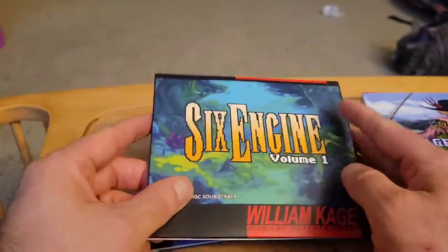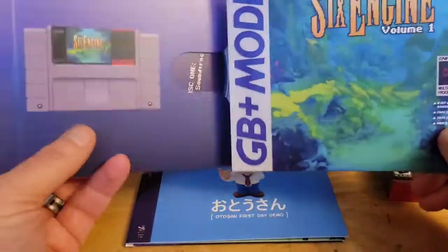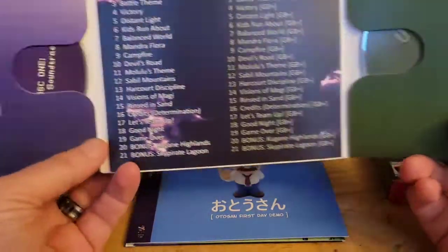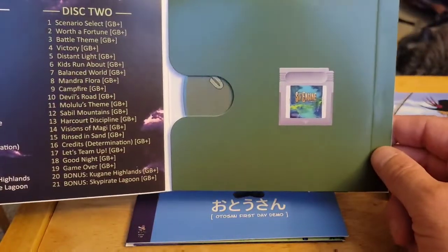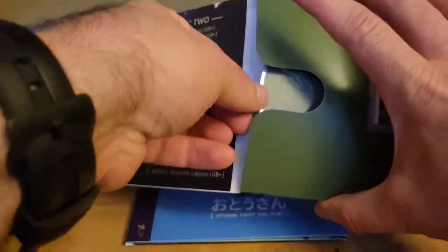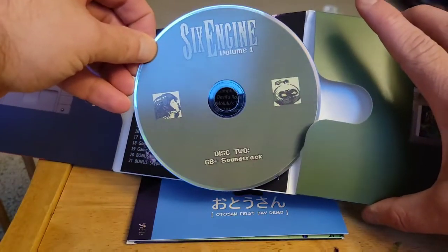These are pretty cool — this is Six Engine Volume One, a soundtrack. You've got the Super Nintendo soundtrack for this one, and then the Game Boy one on disc two. I'll pull these out so I can show you what they look like. There's the Game Boy one.